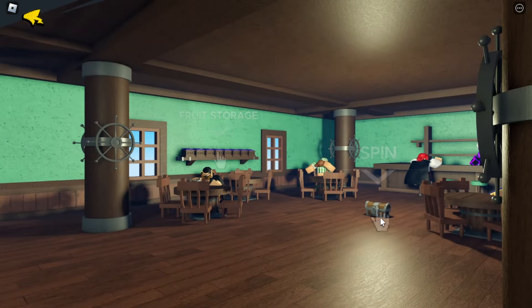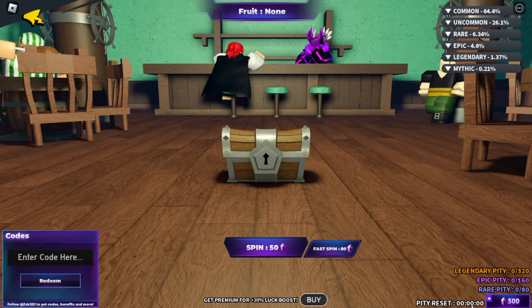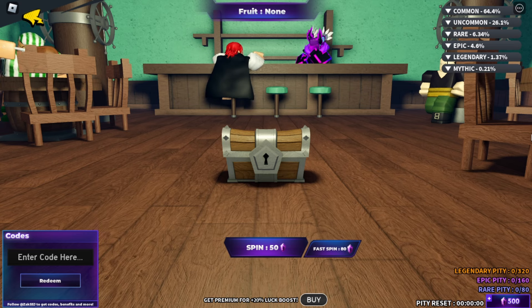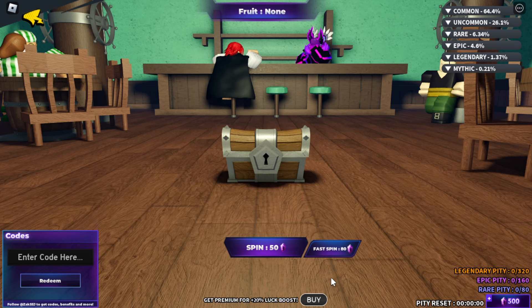Once you're at the chest, you should already have 500 starting gems if you're a complete beginner who just started the game. Fast spins cost 80 gems per spin and slow spins cost 50. I would just recommend doing slow spins — there's no point in doing fast spins. But before you actually spin any fruit, you want to redeem some codes.